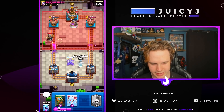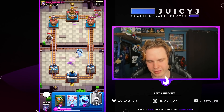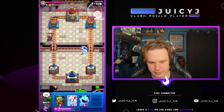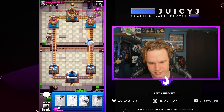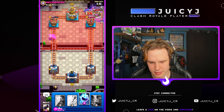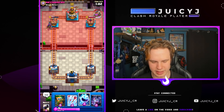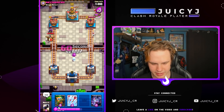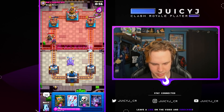We just need to continually distract this Executioner for eternity. I really need a graveyard onto this pump right now — my best way of taking them out. Come on graveyard skeletons, spawn! That was terrible. I think we're in a lot of trouble right now. I really don't see myself winning this game, but we do have double elixir though, so maybe we'll be okay.